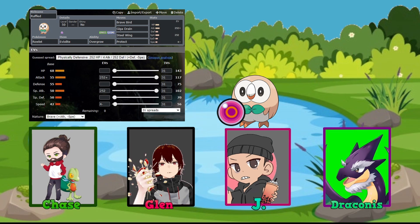The hosts like the synergy of Giga Drain mitigating Brave Bird recoil, especially if paired with Life Orb. Jay notes he'd swap Confuse Ray for Giga Drain on his own build for more survivability, and the hosts quickly point out that Nasty Plot plus Giga Drain would be a strong combination. Jay admits he missed Giga Drain entirely when looking at Rowlet's moveset.